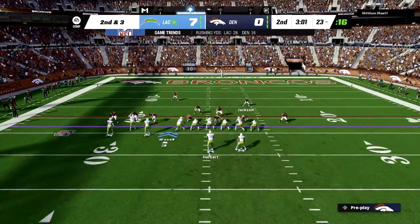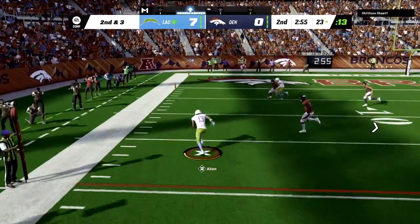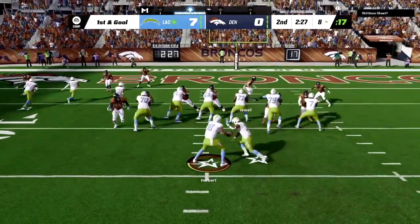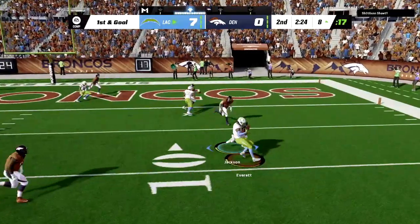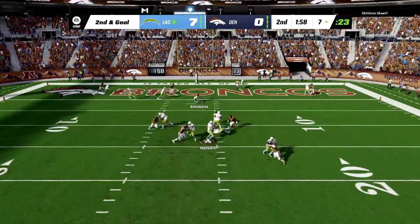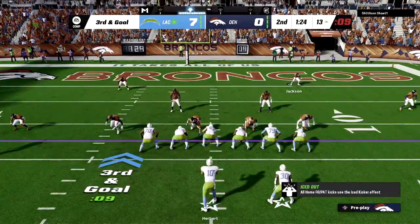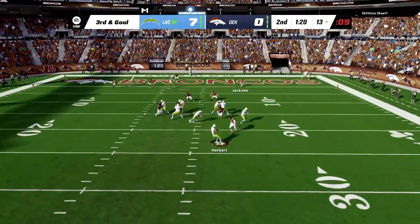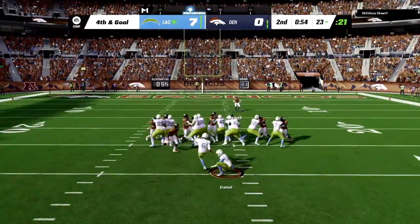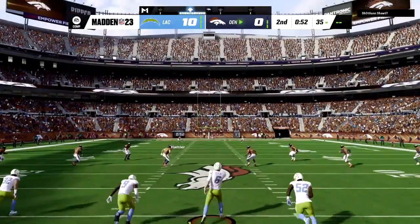Big hit on the running back as he makes the catch in the flats — picks up seven. Second down and three from the 23. Herbert back to throw, has Keenan Allen wide open in the flats — why is Allen wide open? Someone needs to be on that man at all times. Two-minute warning. Herbert back, feels pressure, goes down — sacked by Jones, the big defensive tackle. Third and goal from the 13 — Herbert looking to make magic, gets sacked once more. Fourth and goal — the Chargers take their three points. We kept them out of the end zone from the goal line.